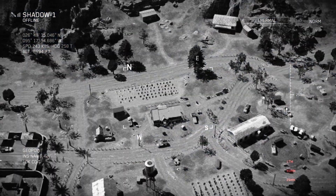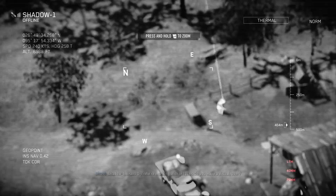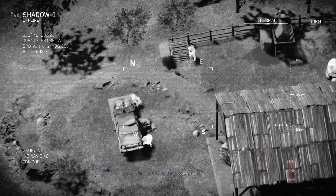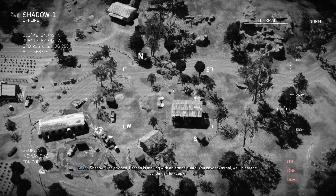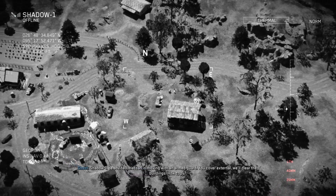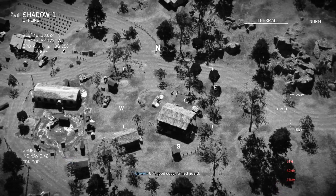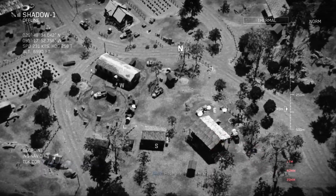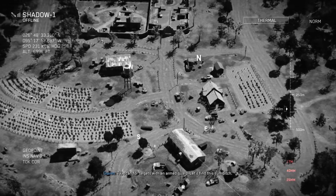IR laser — oh, thermal. IR laser, where you be? Shadow 1, Bravo 07 — we're marking with IR laser. Hello, I see you. I do have a visual. Copy your mark. Shadow 1, be advised — Hassan is moving with an armed guard. You cover external, we'll clear the buildings. How copy? Good copy. Armed guard — we'll secure the area so you can move in. All right, so we are looking for an armed guard. TV scan for targets with an armed guard. Let's find this sumbitch.